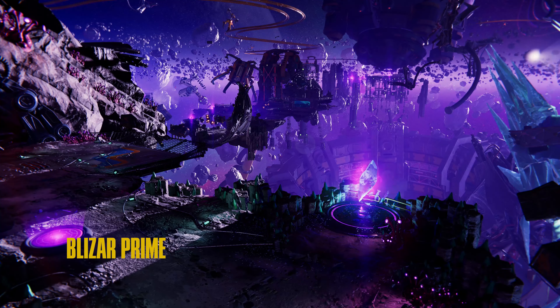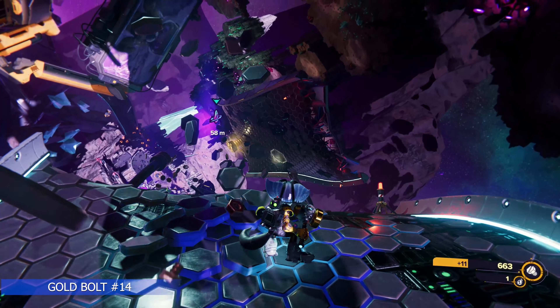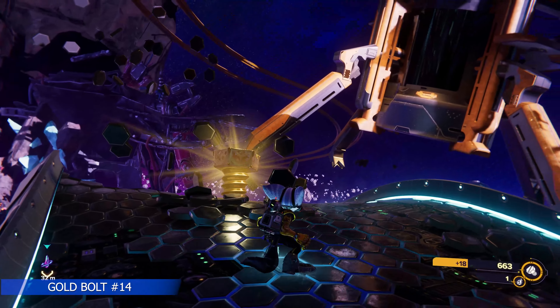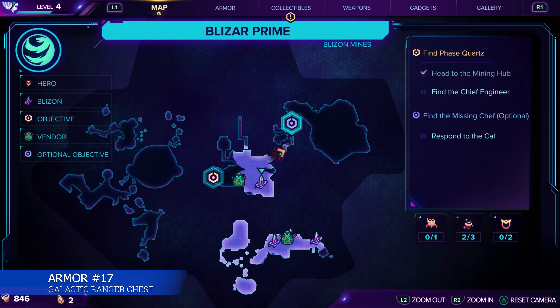Let's go take a look at gold bolt 14. Remember, the map changes depending on which version of the dimension you're in — if your map looks different from mine, just hit the crystal. We're just going to follow this with a couple of surgical jumps and it'll take us right to the gold bolt. In the top right corner of this landmass, take the alternate path to the left just past an NPC — there will be a pocket dimension. Pocket dimensions always lead to armor; complete it and you'll get the Galactic Ranger chest.